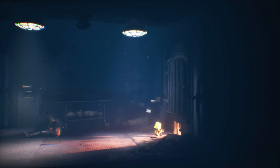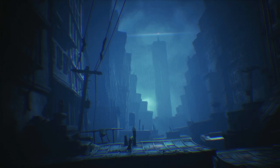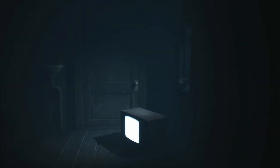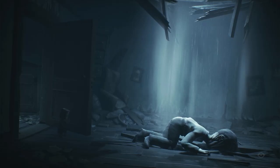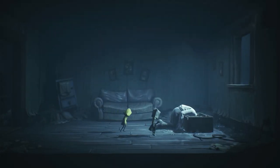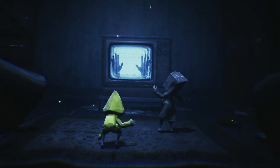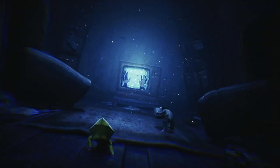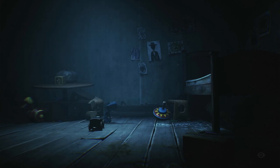Emerging from the hospital, they find themselves in the heart of Pale City, with a signal tower looming in the distance. The tower controls the city's inhabitants — the TV-addicted viewers — whose distorted faces reveal the impact of prolonged exposure to its pervasive transmission. As Mono finally reaches the door through a television set, it opens to reveal the spectral Thin Man. A chilling moment unfolds as Mono is pulled out of the television, and the Thin Man captures Six, leaving behind a glitching shadow.